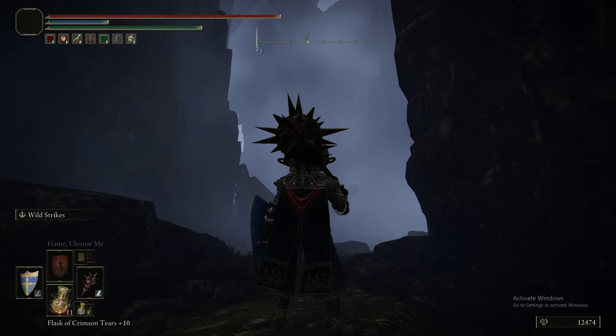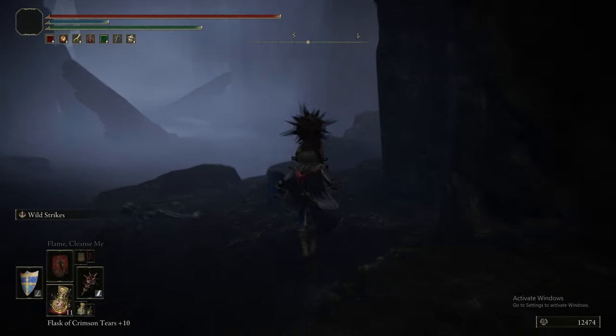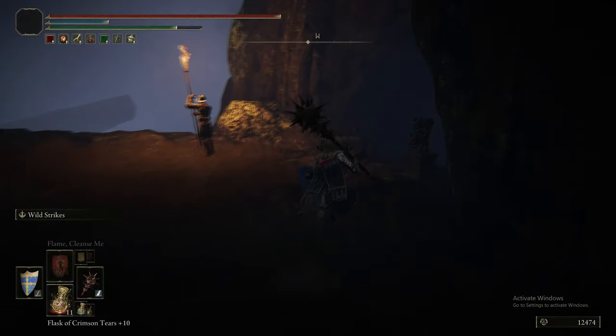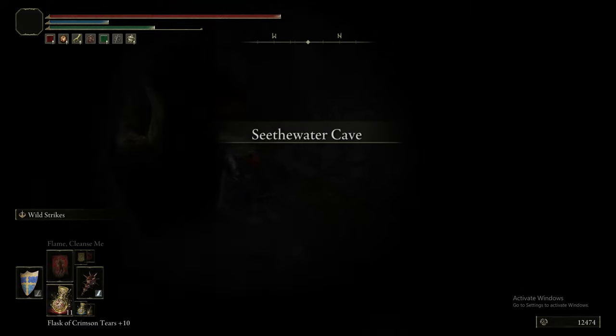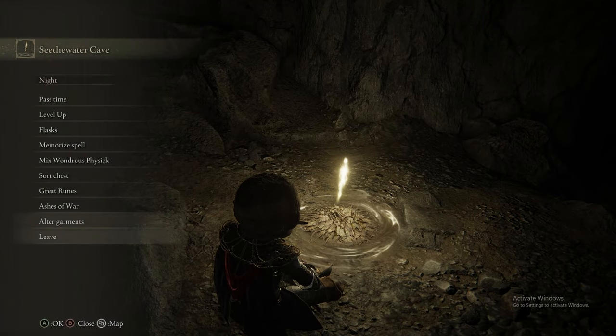Do your best to not bash his head in afterwards. When you go to the edge of that cliff, Patches will boot you down it. For whatever reason, you can't immediately warp back until you touch a grace. So you can just run in here and grab this grace — or indeed you can just run straight to the end and grab that grace.